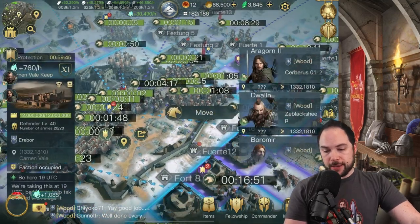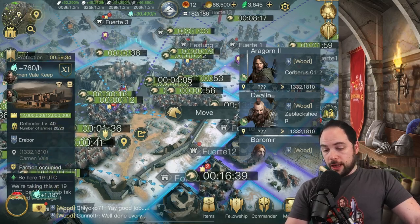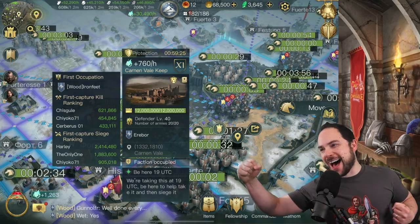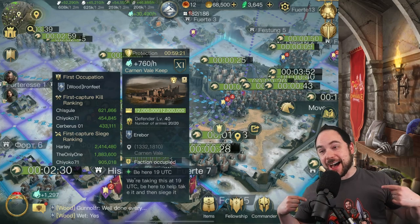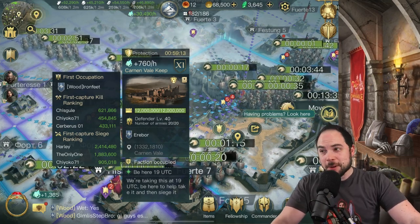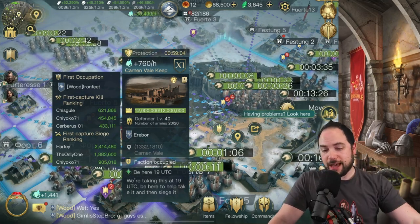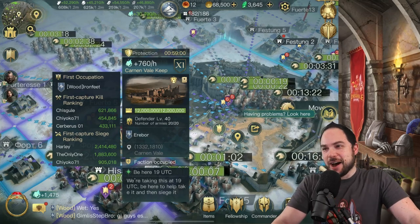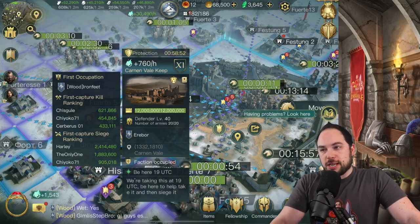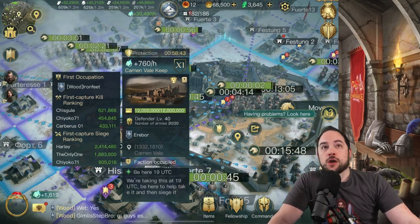Faction occupied — absolutely amazing! We did it. 760 ring power per hour, captured, locked in. All these armies are here so it's hard to see other details, but let's check the damage board. Boom — who did the most damage? That's me: 621,866. My name's on top of the board as it should be. By the way, I've spent about three dollars on this game total. ChioKo got second and Cerberus got third.